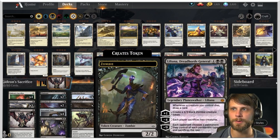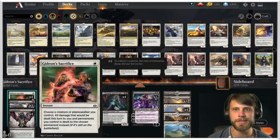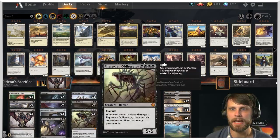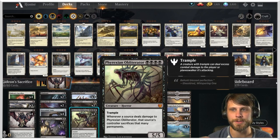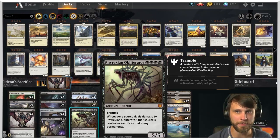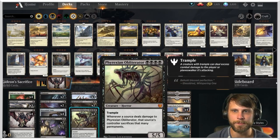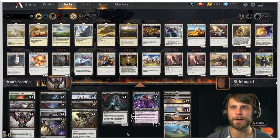We've got Liliana, Dread Horde General at the top. The addition of Gideon's Sacrifice enables a neat little combo — essentially if somebody tries to burn your stuff or burn you, you can get them with Gideon's Sacrifice. It's a little weird and not necessarily great, but interesting. We've got a lot of really nice interactive pieces.